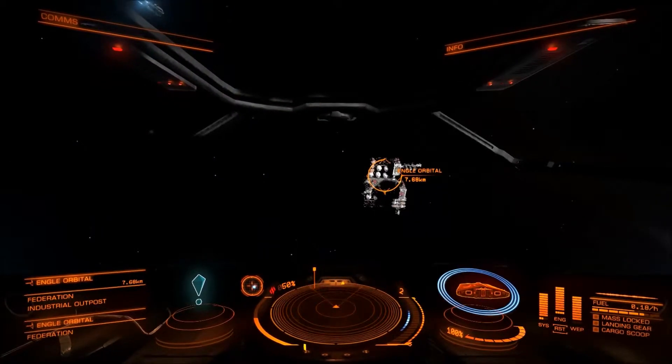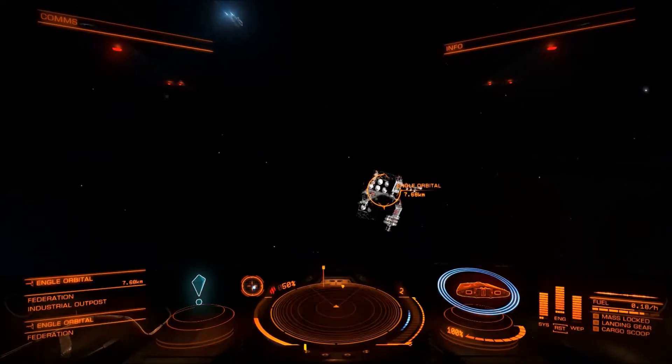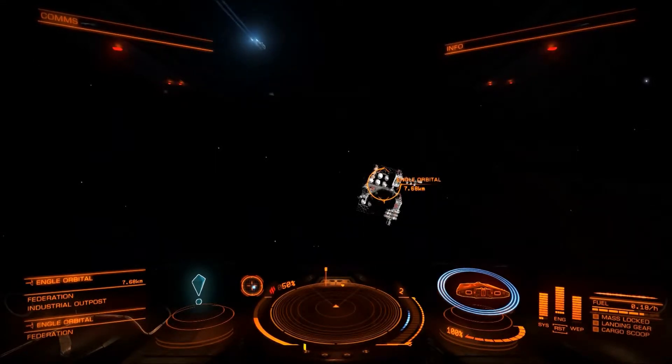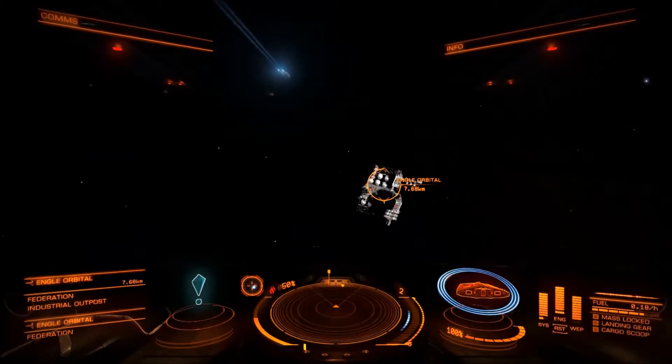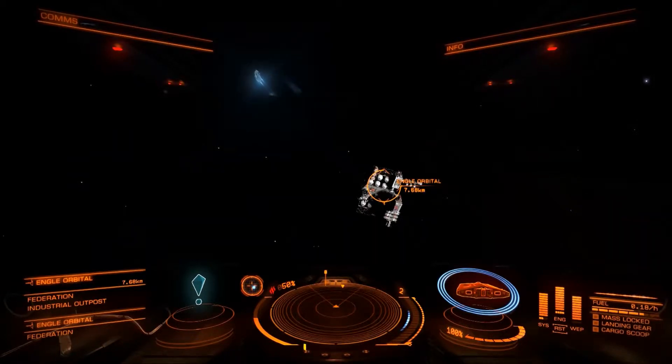So what do we need to know for performing a hyperspace jump? Not that much, really. The areas of your main screen that you need to be familiar with are in the bottom left where you've got your target information. Just to the top left of the radar screen you'll see there's another small circle, a cross in the middle and a blue dot — that's your alignment indicator, so you need that to make sure you're aligned with your target when you engage the drive.